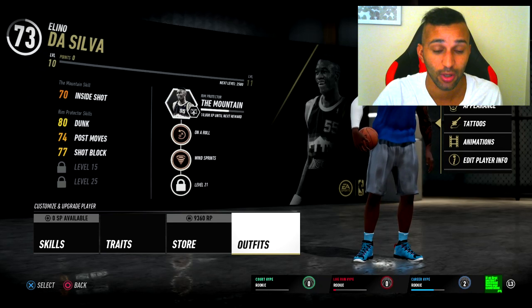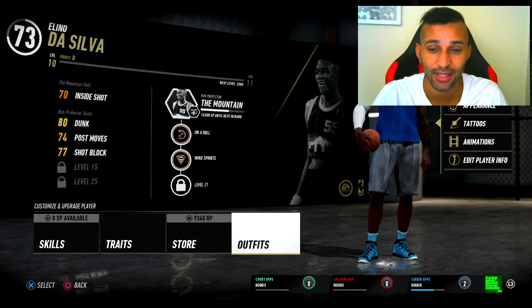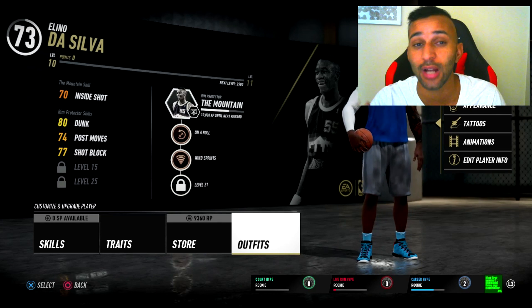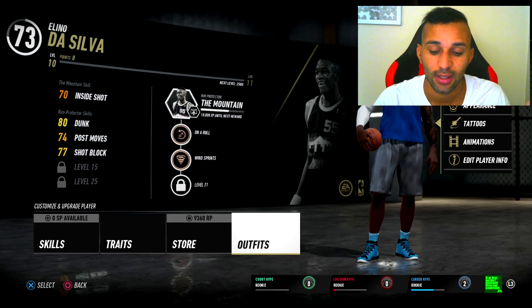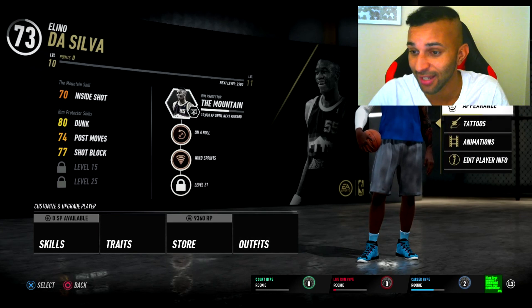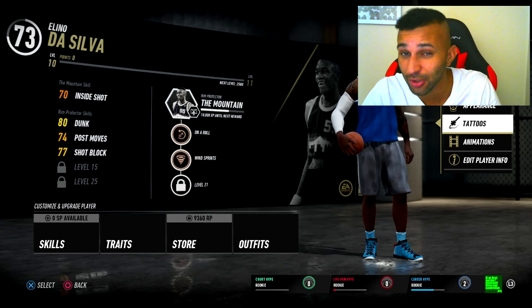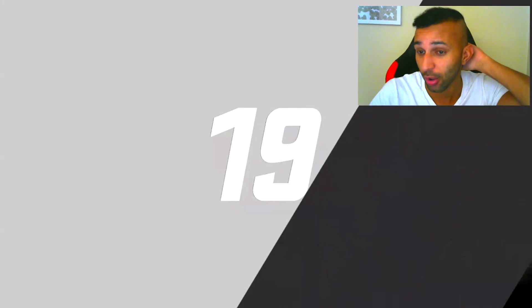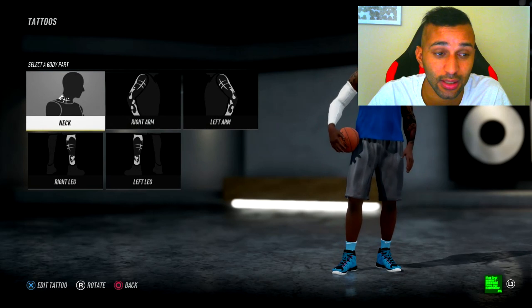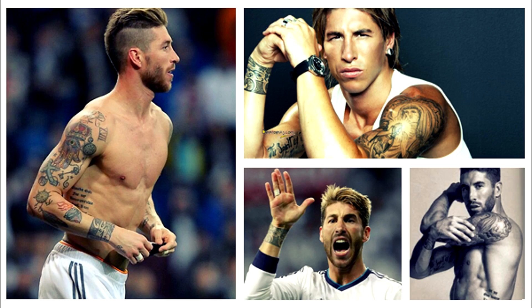So right away, this is the NBA Live 19 demo — not even the final version. There are changes in this game I want to show you. Be open-minded even if you don't play NBA games. The first thing you can see, under my webcam, is tattoos. That's obviously something we should have had in FIFA Pro Clubs as a customization option.